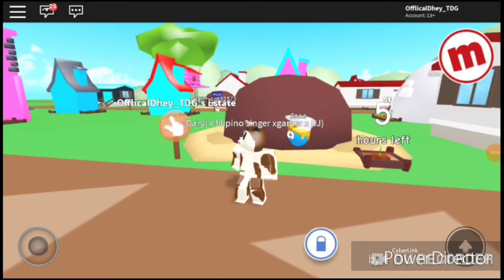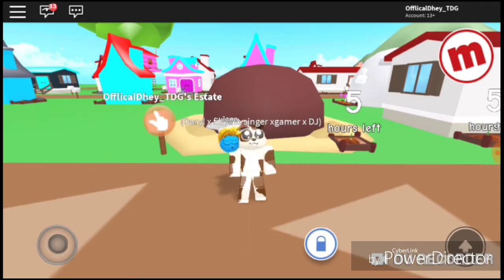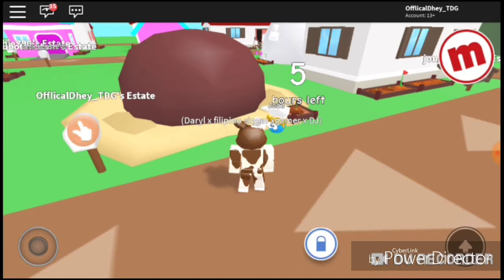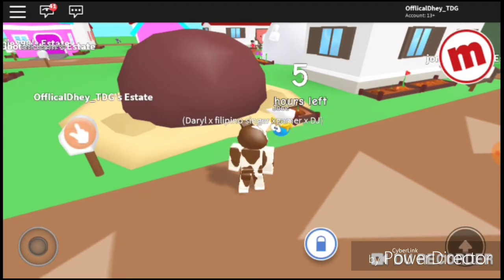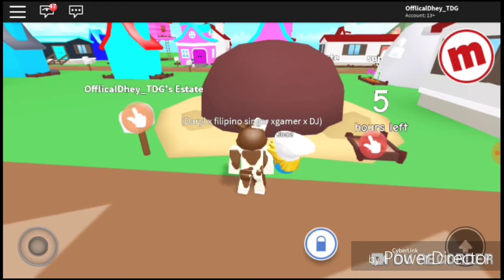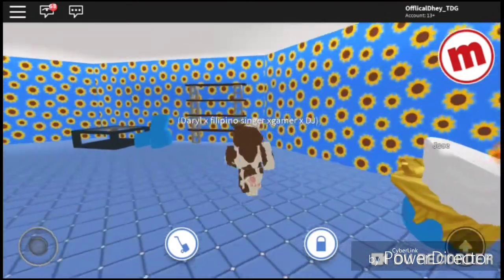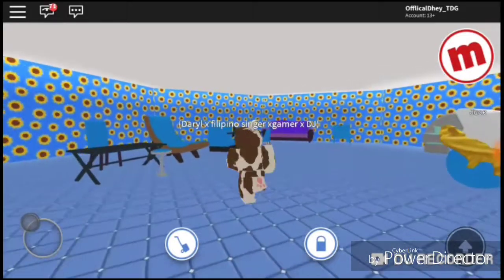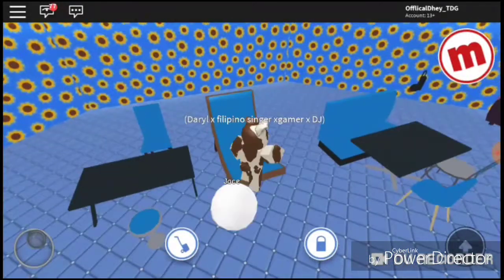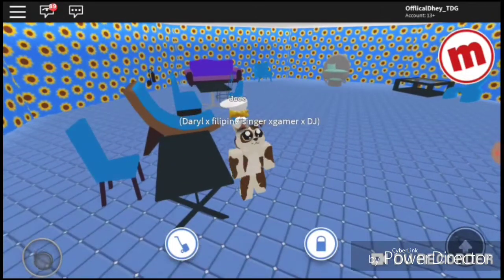Hey guys, I'm back and I'm going to show you the new houses in Mep City. This is one of the new houses — the rock house, or rock estate. It's also inspired by Patrick from SpongeBob SquarePants, so this is like Patrick's house. I like that show, so let's go inside. The game is very laggy, but we're inside. There's another new update coming next week, so I'm making more update videos in Mep City.